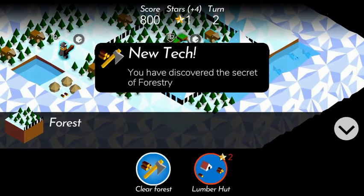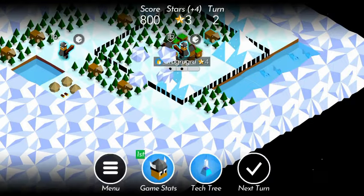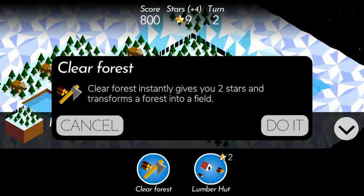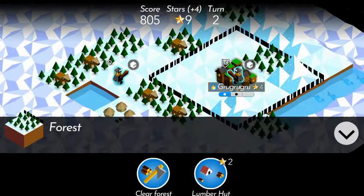I unlocked forestry, which allows me to cut down trees to give me extra stars. It also gives you the option to build lumber huts that increase your population. I tend not to do this because I like to make space for other things and use the stars from cutting down trees to gain an early advantage. Feel free to do either, or both — the forest can be used for either.